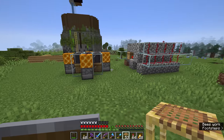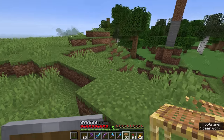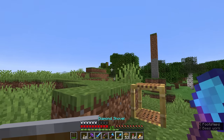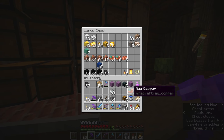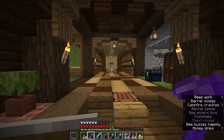We might even connect these up to some storage down in the hobbit hole a little later on. I think this area would be perfect to flatten out and turn into our sheep farm, or more accurately, a wool farm. But before this farm can really begin, we're going to need to clear out my inventory a little bit, because I need to craft dispensers and you always need a lot of inventory space when you're crafting dispensers.